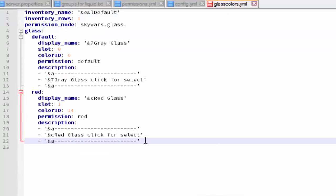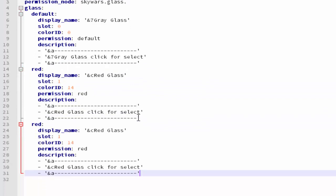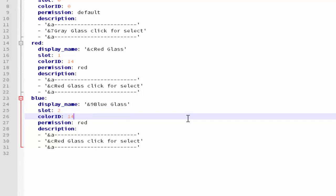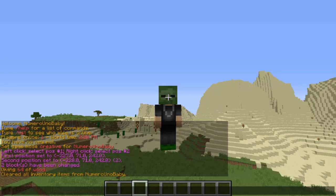Let's create a new glass color to show you how it works. Copy that format and paste it down. I'm going to make this blue — so 'blue glass'. Color code 9 is a good blue. Move the slot to 2, and for the color ID, 35 is wool but the color ID after that — 11 is for blue. The permission is skywars.glass.blue, or red, or default. You can also change how many rows there are if you want a lot of colors. Save and move on.